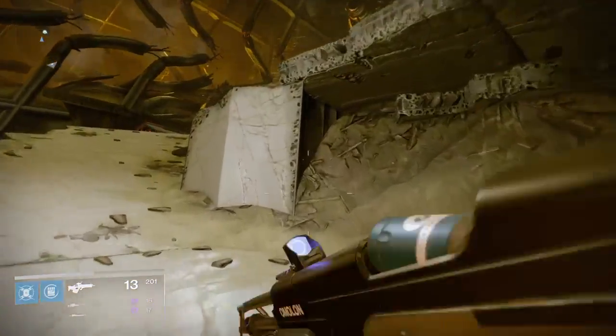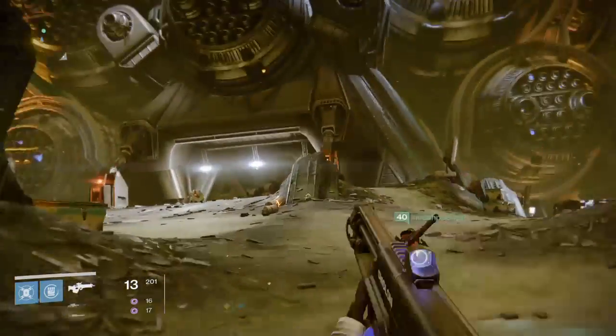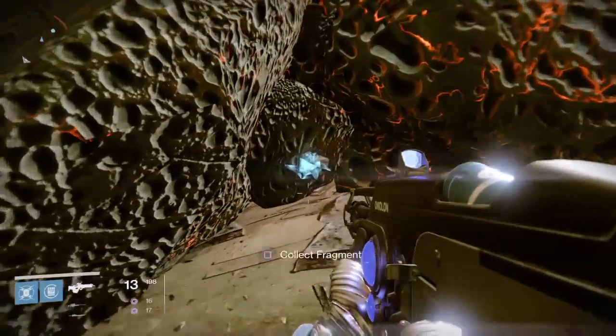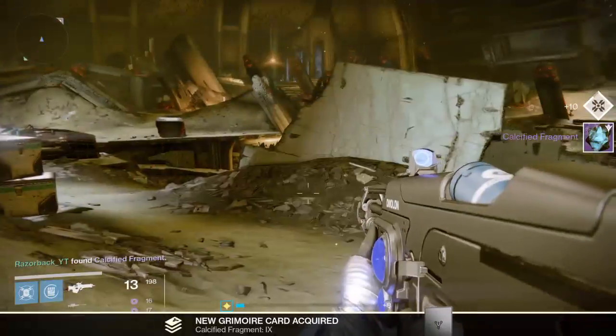Come right to the center of the arena to this little pillar here. It's probably the easiest one to find — it's sitting right in the middle there. Collect that, and that is fragment number IX — number 9.